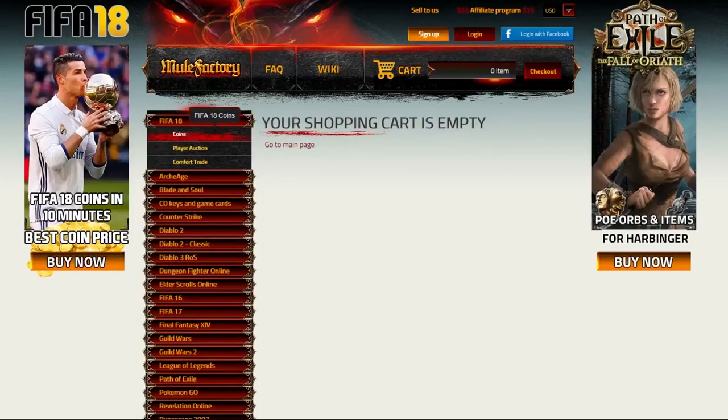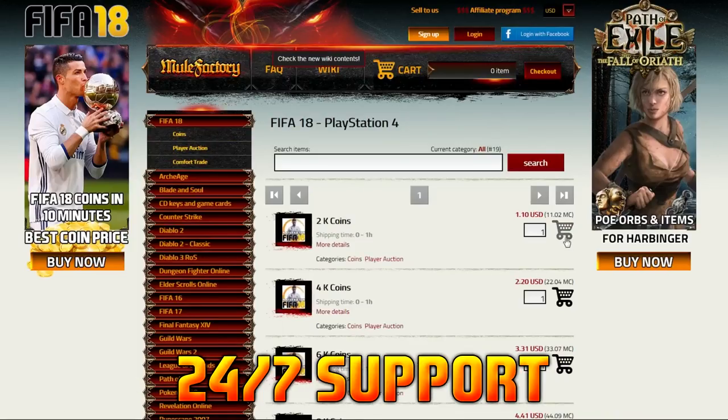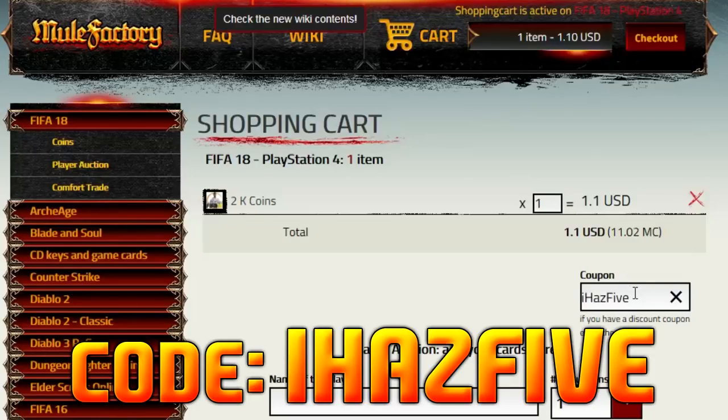If you want to buy any FIFA 18 Ultimate Team coins, check out MuleFactory.com. They have cheap prices, 24/7 support and a 5-minute delivery time on their orders. Make sure to use my discount code IHAS5 when you check out.